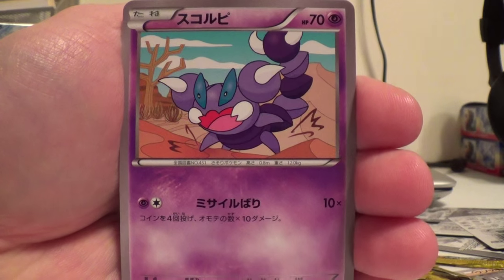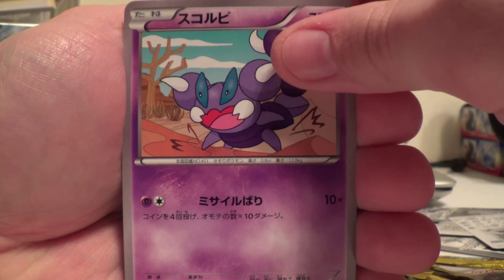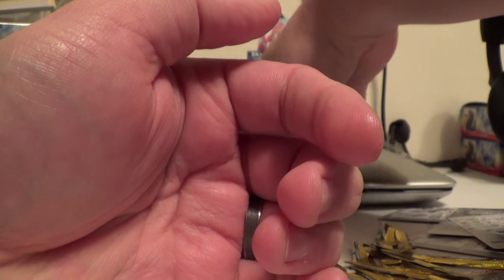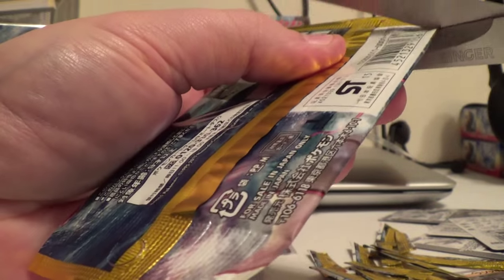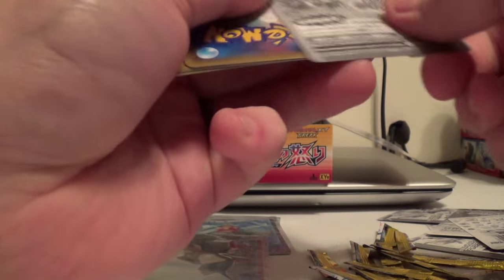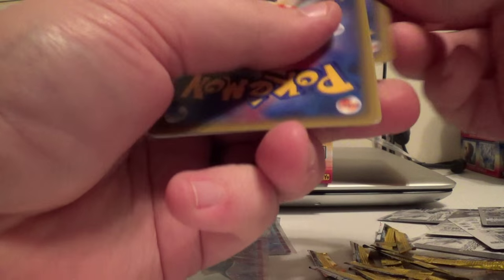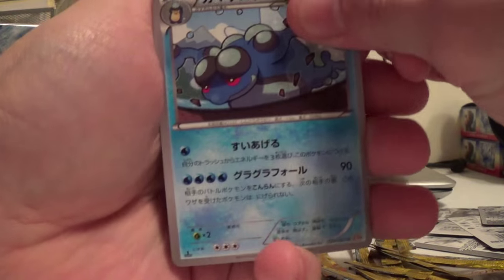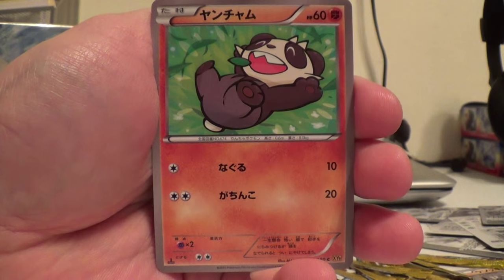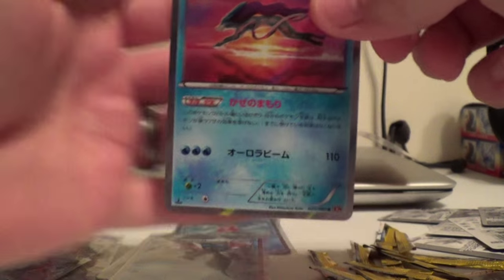We have Hypno, Skorupi maybe, Gabite, Shellder, Gyarados Spirit Link. Hypno again, Seismitoad, Chikorita, Pancham, and Suicune.